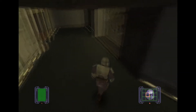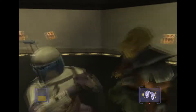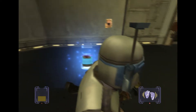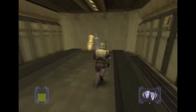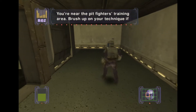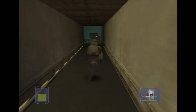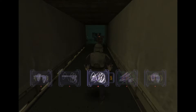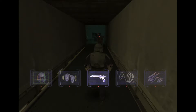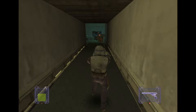I want to actually fight you mano a mano. Man, I am a badass. You're near the pit fighters' training area — brush up on your technique if you like. I think I do — I'm not used to these controls. Holding circle brings up the menu of what you've got. I think these are poison darts — can't remember. Fists, guns, and ID. No bounty posted. He's standing next to something — free aim it.